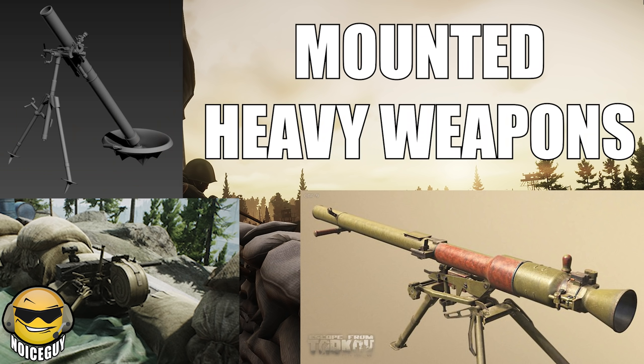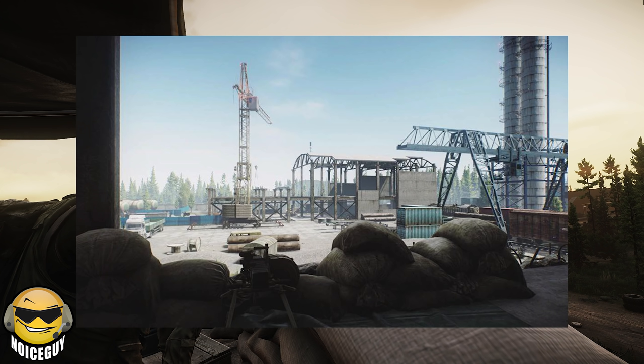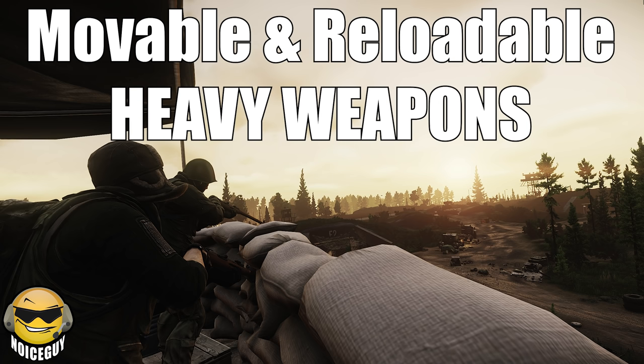Nikita also mentioned mounted heavy weapons. Mounted weapons will start popping up on every map, starting with Customs, and we've already seen shots of two new ones in the new construction building coming with the Customs expansion in patch 12.7. Nikita mentioned you used to be able to move the mounted weapons, and he wants to go back to that in the future. The mortars and SPGs on the map used to be functional as well, but the reload system wasn't where they wanted it. In the future these weapons are planned to return, with an inventory system linked to them — whether an ammo box or the weapon itself — from which you can place ammo and reload it, just like a normal weapon with magazines. This will also apply to the grenade launcher and heavy machine gun we have now.